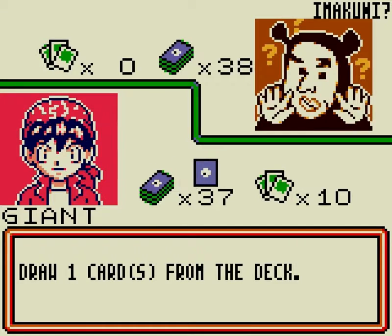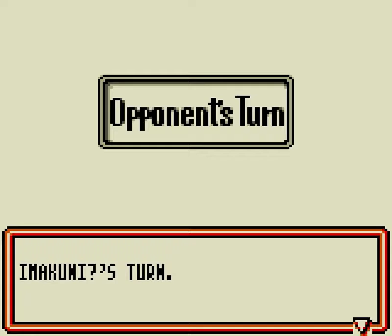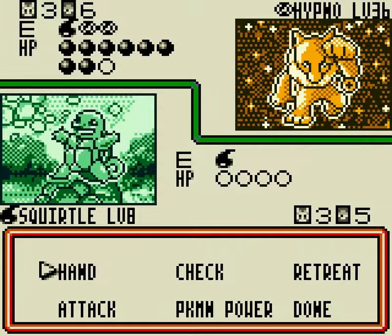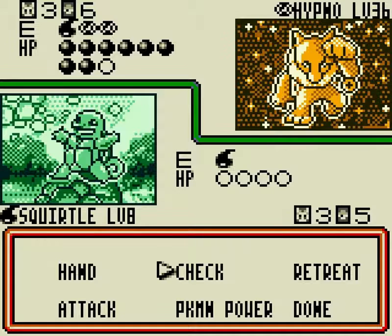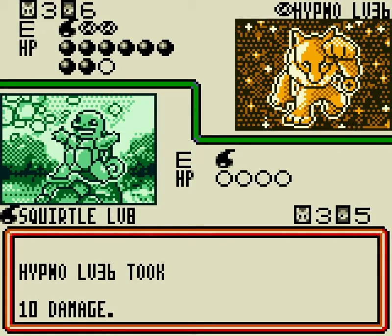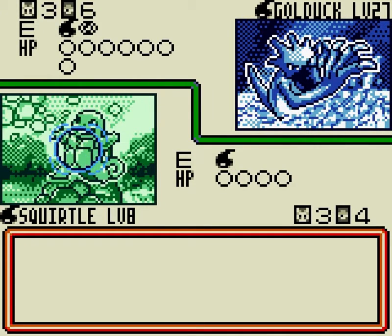But this is what happens in any card game — the odds just may not be in your favor and there's nothing you can do about it. I don't think anything he has can even do me much damage. Headbutt's only gonna do ten, and Golduck can't do anything without another Water Energy. Might as well leave this thing in since it's the most expendable thing I have. I can't believe the battle has lasted this long. Another Haunter — I can't do anything with these cards!